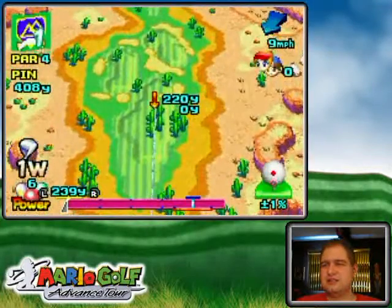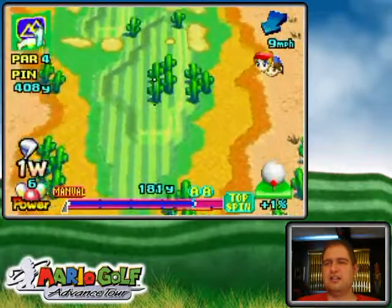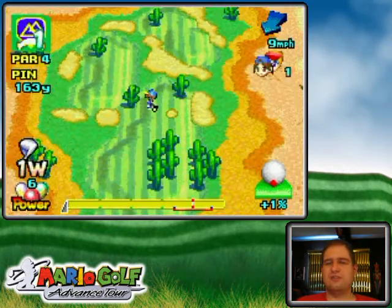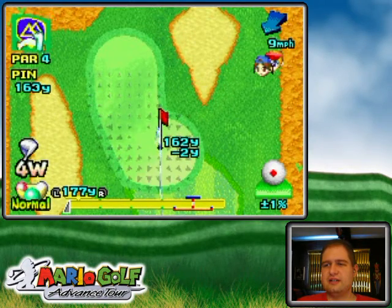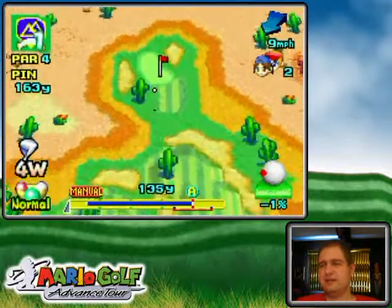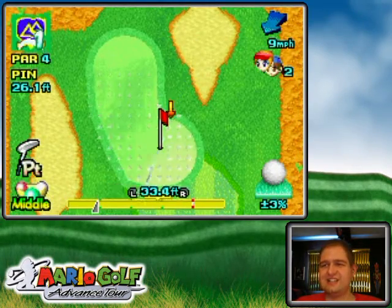Looking around here, you can see that there's a bunch of cacti, a bunch of waste area, and that's an exclusive thing to this course. See that lightish, tannish stuff? Not the furthest out light stuff — just past the rough. That stuff is waste area, and you definitely don't want to get in there, as it really messes up your impact area. You're generally not going to hit in that — let's just put it that way.